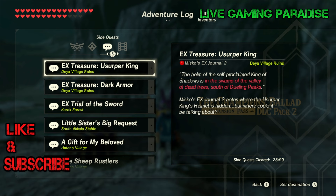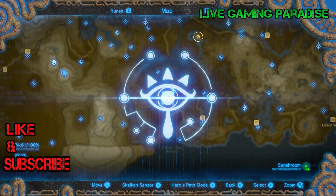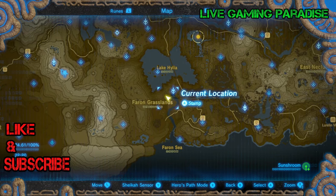The helm of the self-proclaimed king of shadows is in the swamp of the valley of dead trees, south of the dwelling peaks. Miskos EX Journal 2 notes where the Usurper King's helmet is hidden — but where could it be? I'm gonna tell you exactly where it's gonna be hidden.